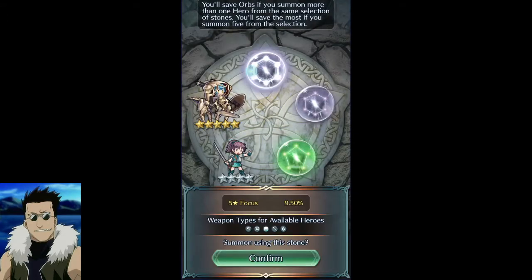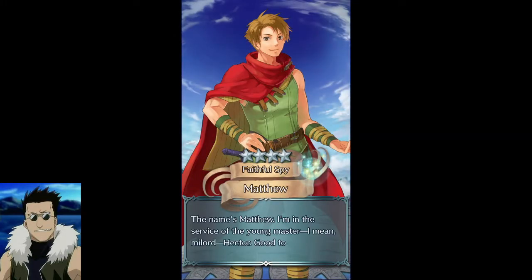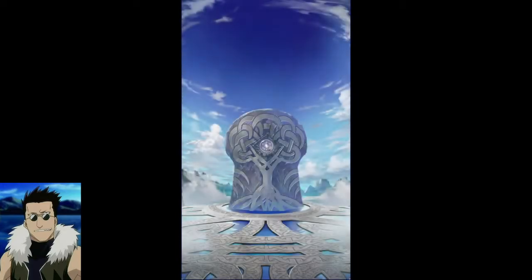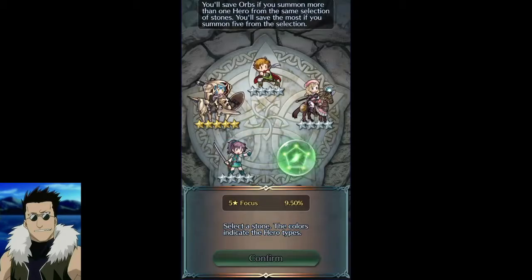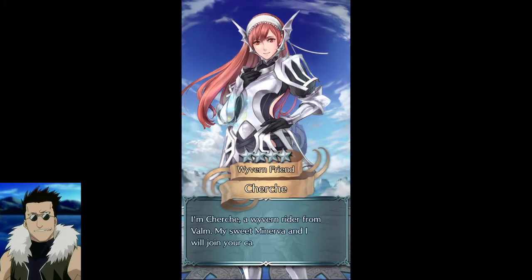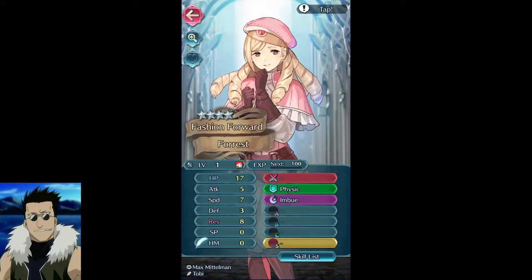Let's spend the rest on this last circle — we have 9% pity and this is the last few I'm going to summon. For colorless I would really like a Bramymond — not like I'd summon specifically for him but it'd be nice to have. It feels like every gacha game has to have a trap character in there. It's weird — like in Fate it's probably not the game's fault, more the fanbase that made Astolfo what he is.